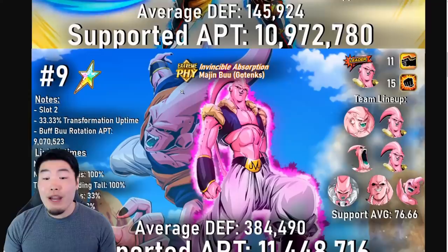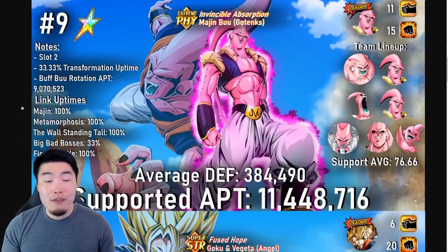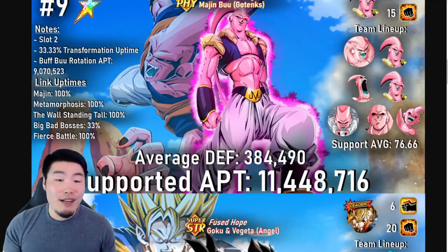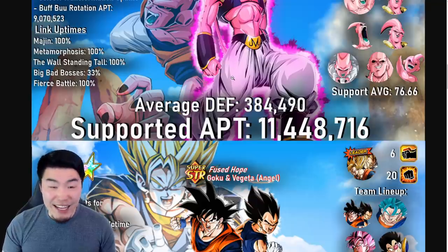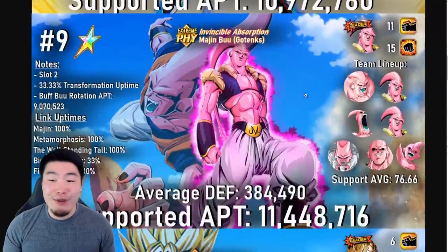Moving on to number 9, we have the brand new LR Buu Tanks under his own leader skill. Here's the full lineup. He's best in slot 2 of the rotation, with 33.33% transformation uptime. For his links: Majin, Metamorphosis, Wall Standing Tall, and Fierce Battle at 100% uptime, and Big Bad Bosses at 33% — he only gets Big Bad Bosses once you transform into Buhan. His average defense is calculated at 384,490, which is a ton — I think that's the highest on the list. His supported attack per turn is 11,448,716, which is quite a bit higher than LR Spirit Bomb Absorbed Goku.